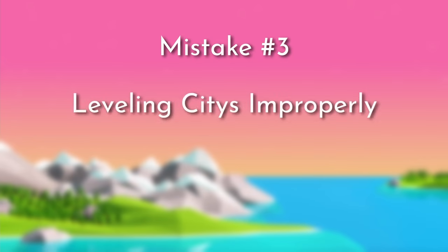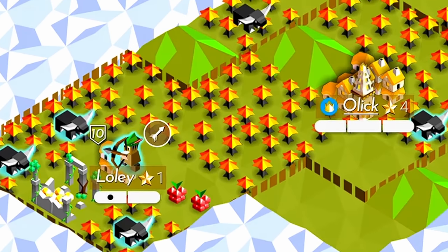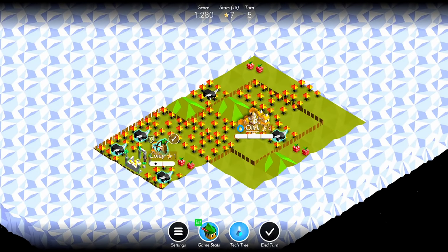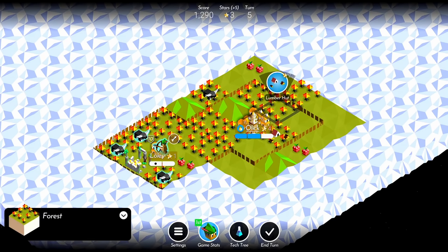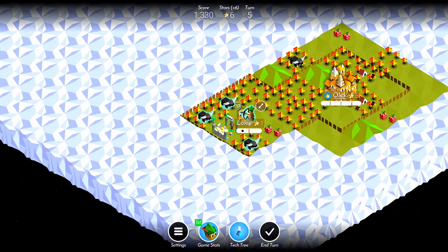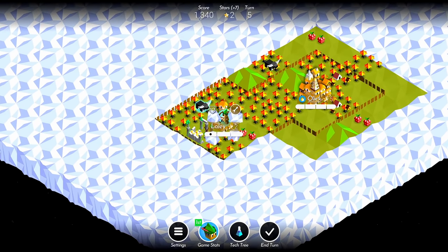The third mistake is leveling your cities in the wrong order. Take this scenario: the city of Loli is level 1 and the city of Olik is level 2, and you only have enough stars to upgrade one city. Some new players may choose Loli to get the workshop perk, netting plus 2 stars per turn, rather than upgrading Olik for just 1 extra star per turn. However, this is incorrect. By upgrading Olik first, you can select the resources perk, which grants 5 stars, then use those stars to upgrade Loli and select the workshop perk — gaining plus 3 stars per turn instead of 2.